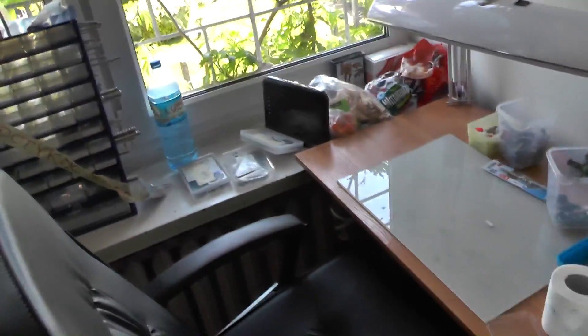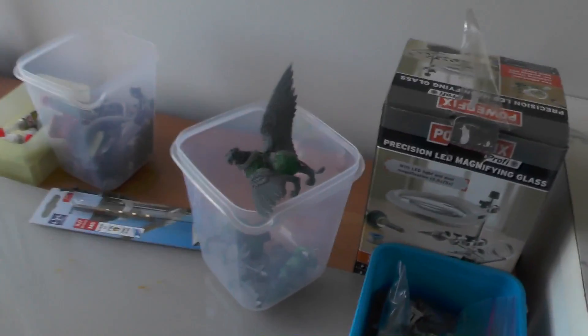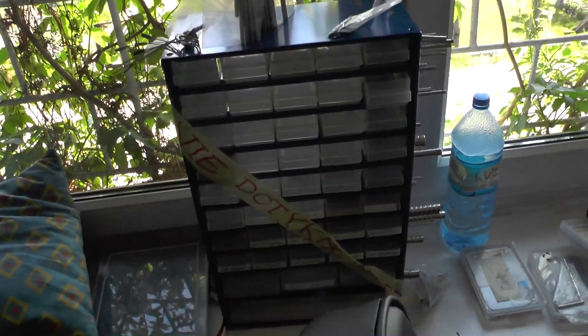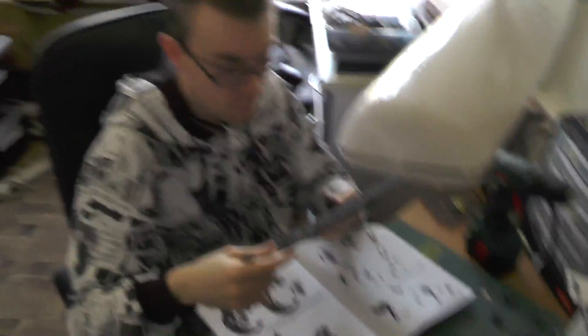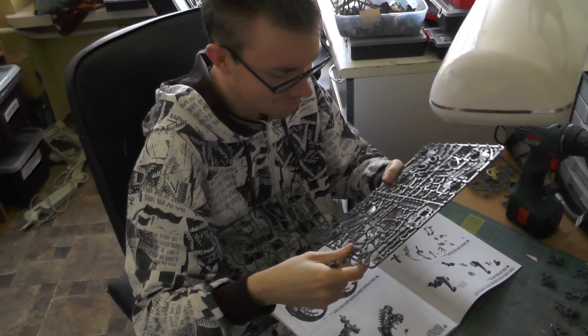Here is Kasia's sculpting department. She's working on some new Tyranid bases — we'll put them on our webstore soon. She's also working on some pretty cool conversions for Warhammer Fantasy Battle. And Mr. Stachu, our main assembler, converter, and magnetizer, is here too.